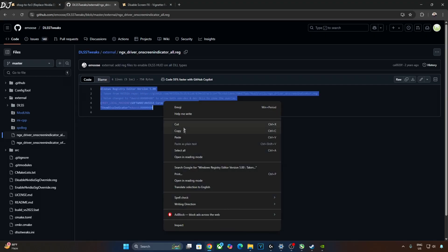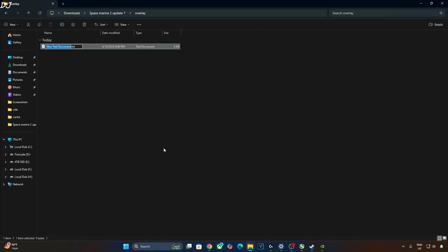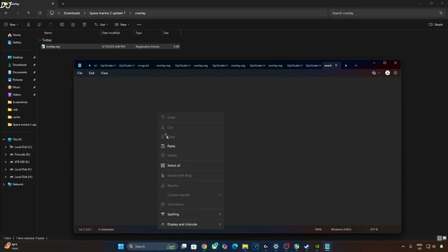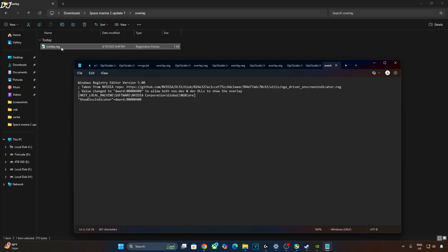Just copy these lines. Create a new text file anywhere on your PC. Name it anything you want — I will just name it Overlay. Change the extension from .txt to .reg and hit Enter. Right-click, open with Notepad, and paste the lines here. Click on File, click on Save, close, and run this registry file. This will enable the DLSS Debug Overlay.